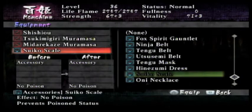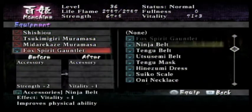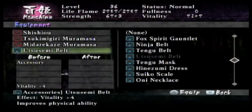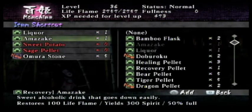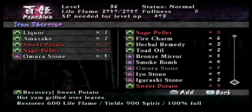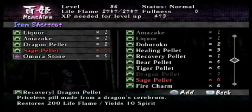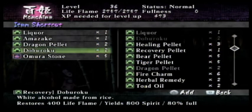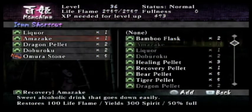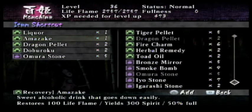And you know what? I can't believe it! I forgot to... Ugh, now I feel stupid. Let's go to the Utsu Semi Belt — not the Fox Spirit Gauntlet. And let me check the item shortcut real quick. Man, we used a lot of healing items during that last battle, so let's do a little replacement. We're gonna go with the Dragon Pellets for now, and the Doburoko. Amazake only recovers 100, I just realized that. Doesn't look like anything else, so this is the best we're gonna do for now.